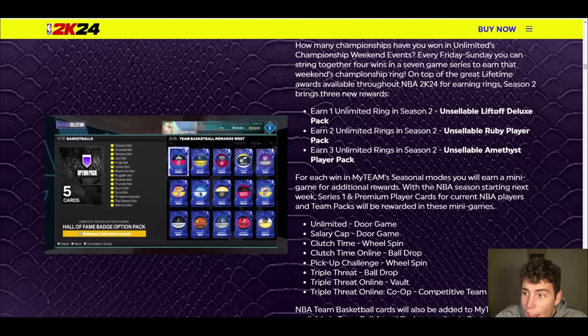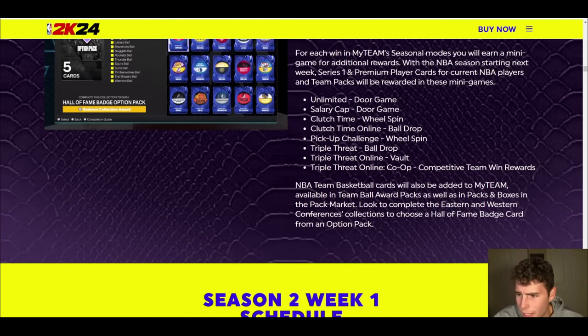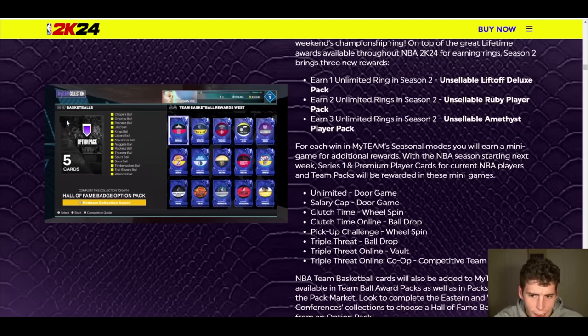The problem with those rewards is they're unsellable — they're fine, but why are they unsellable? For each seasonal mode in MyTeam you'll earn a mini game for additional rewards, with the NBA season starting next week. Series one and premium player cards for current NBA team packs will be rewarded in these mini games — door game, wheel spin, or ball drop. It looks like it is changing for different game modes, which is kind of interesting.